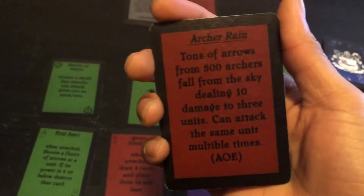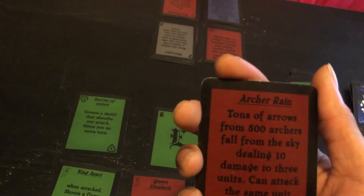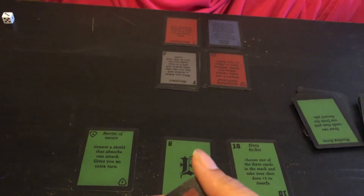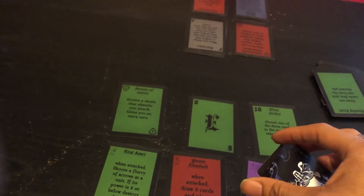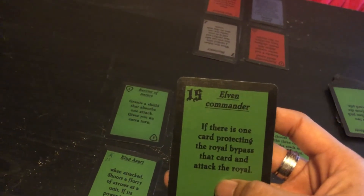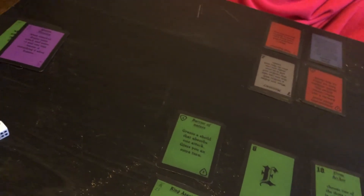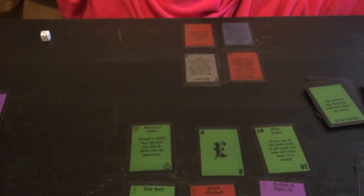This is where decision making comes in. This is a really good card for taking out royals, but I could also use it here to take out that stack. Things could go wrong later if I don't hold on to it. So what I'm probably going to do is draw a card, since that might help out a little bit more — I'll take this chance and draw one more card and wait for my next turn to do my deeds.